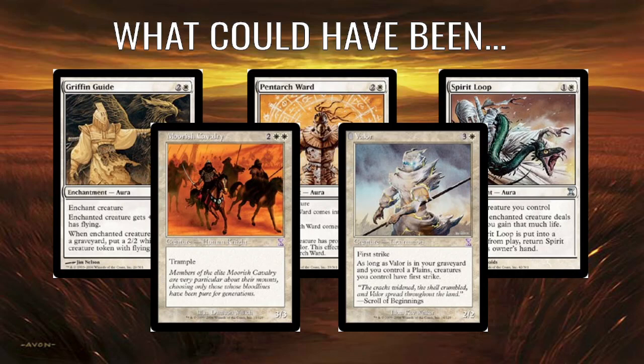Valor could have been fun here too — four mana, First Strike, and if it's in your graveyard and you have a Plains, your creatures get First Strike. You've got a few ways of discarding cards in this deck; Acacia Crier is the one that stands out. You can always just play Valor aggressively, get it killed, and then it's in your graveyard making all your other creatures much better. I couldn't find a white rare better than Sarpadian Empires, so this is a rare time I'm not suggesting an alternative rare — Pentarch Paladin is great and Sarpadian Empires is fine.